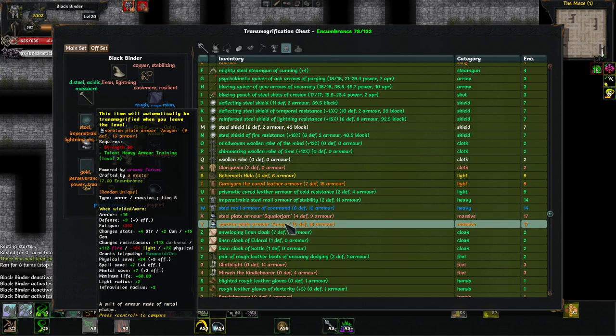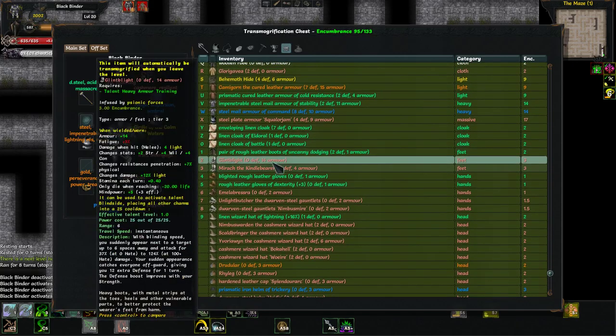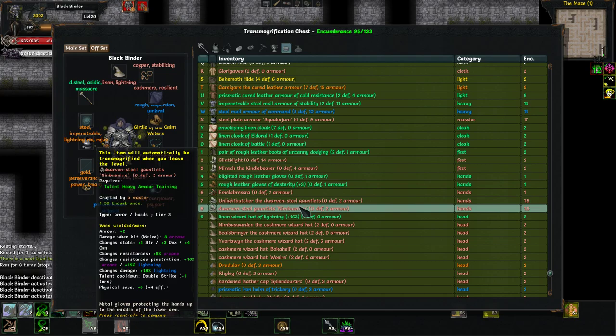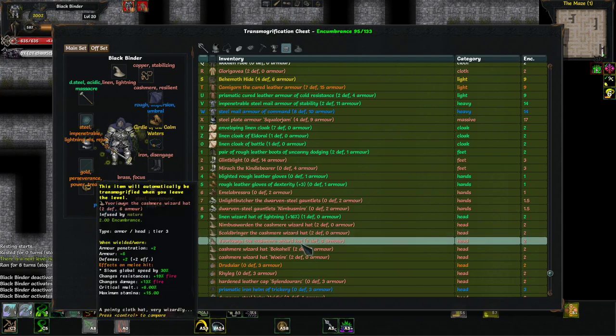What about this one? Other guys are never going to have enough strength to use this — not for a long time. But it's got plus 15 constitution, so I'm going to keep that specifically to help me unlock thick skin so I don't have to manually raise my constitution.